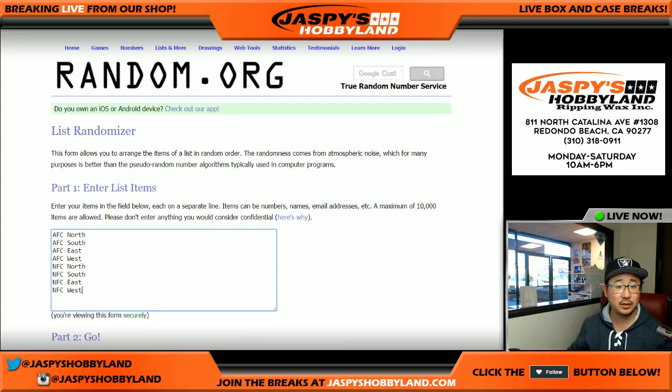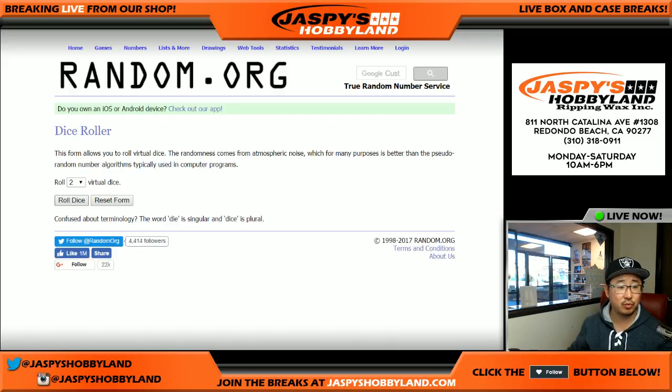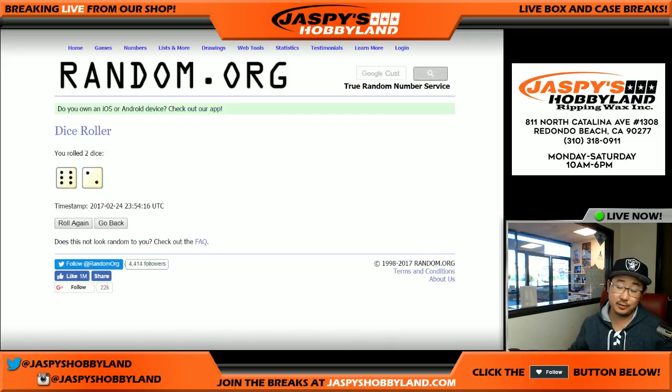There are the divisions. There is my spreadsheet — that was from a previous break. Here we go, let's roll the dice. It was still eight: four and four, six and a two. Eight times.